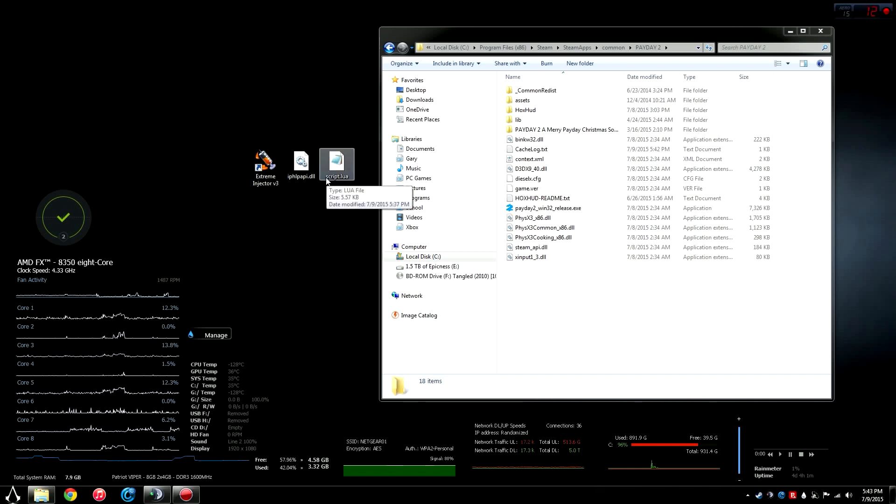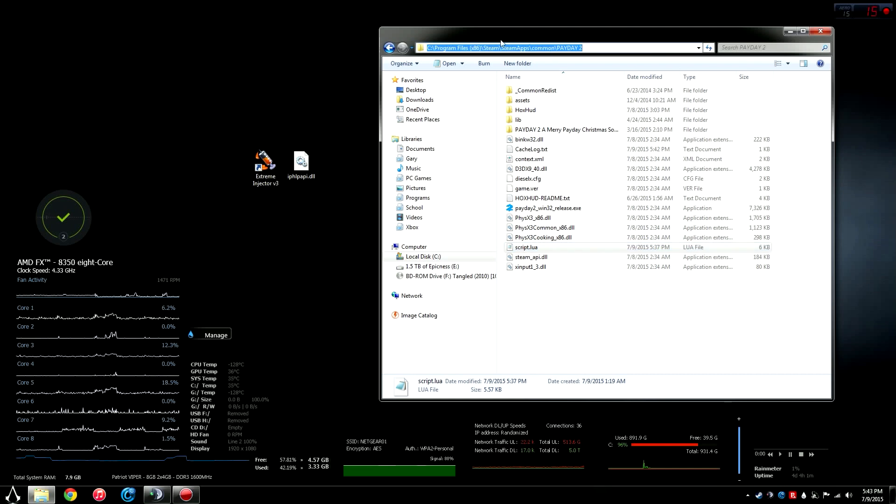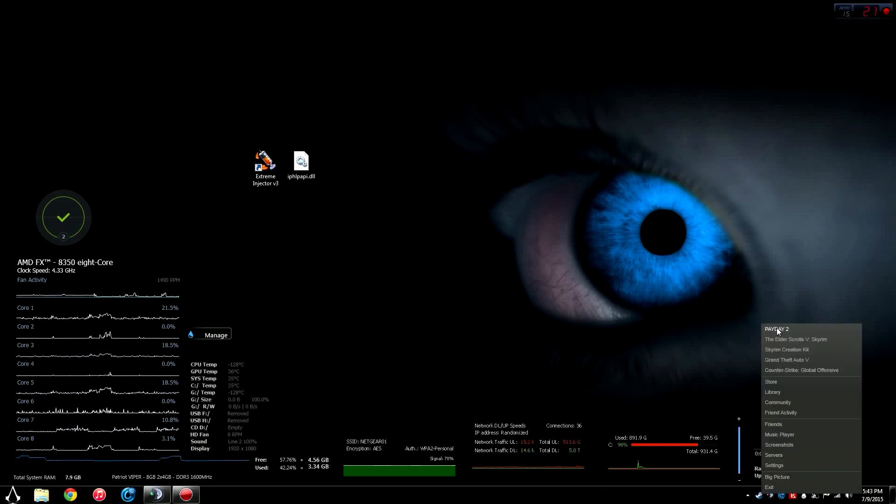Take note: this works with any modded script you find online. We're going to move the modded script into the game directory, which for Steam users is Program Files, Steam, steamapps, Common, Payday 2. That's all we're moving in there — just the script. Then go ahead and close that and launch Payday 2.